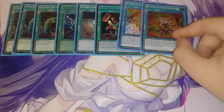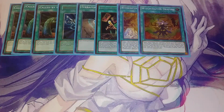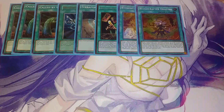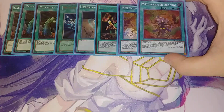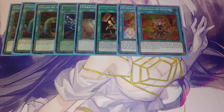Then we play one copy of Witchcrafter Draping. Draping is super cool — you get to target spells and traps your opponent controls up to the number of Witchcrafter monsters you control, and return those targets to the hand. So it's kind of like Giant Trunade. And during the end phase, it shares the ability that if you control a Witchcrafter monster while this card is in your grave, you can add it back to your hand. But it's only during your end phase, so if you activate it, you have to let it sit through the rest of that turn and then get it back the next.